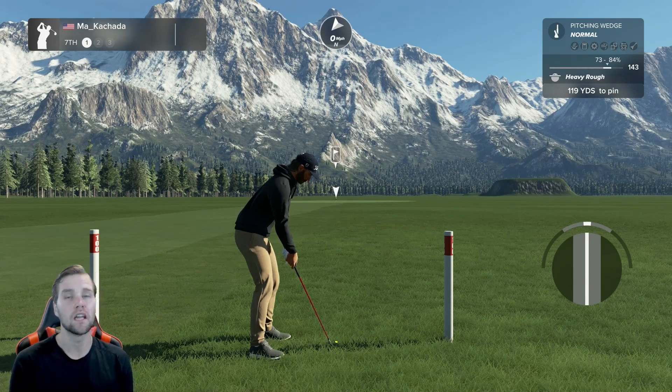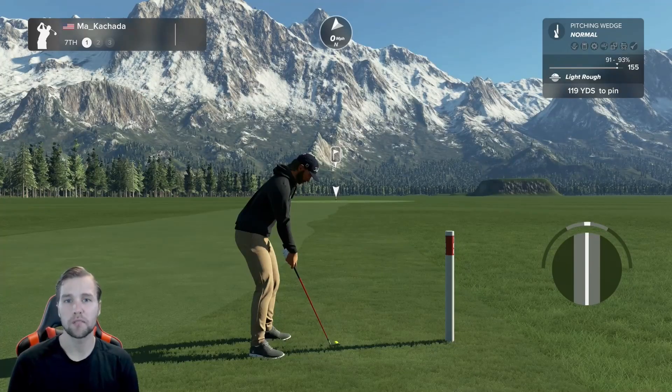Now I've swapped in the 97 lie range. I'm in the exact same spot in the light rough and I'm getting 91 to 93 percent. This is a little bit tighter — it was 90 to 94 percent with the 72, so it's a two percent range versus a four percent range. But really, from a 72 to a 97 in the light rough, you're pretty much getting the exact same thing.